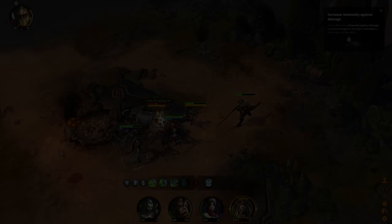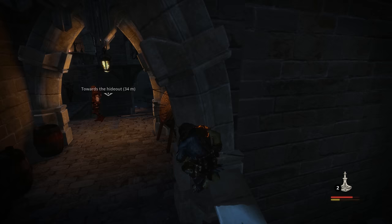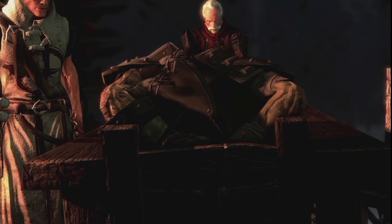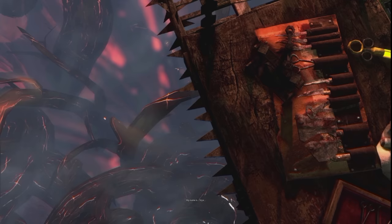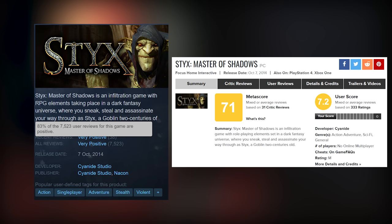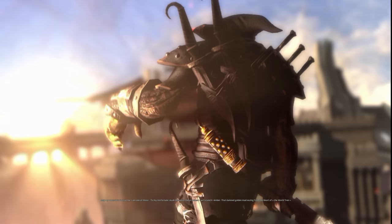Number 3: Styx: Master of Shadows. Master of Shadows is a stealth action-adventure released in 2014. When we covered Of Orcs and Men, I mentioned that Styx has his own game — this is actually a prequel to Of Orcs and Men, and it's one of the best games from Cyanide Studios. It has very positive reviews on Steam, 71 Metacritic score, and 7.2 user score. Cyanide took a really likable character and made a great stealth action-adventure. I'm not so crazy about stealth games in general, but I couldn't put this game down once I started playing.